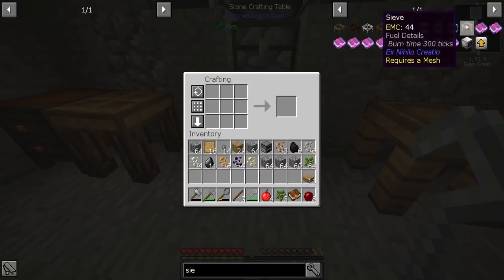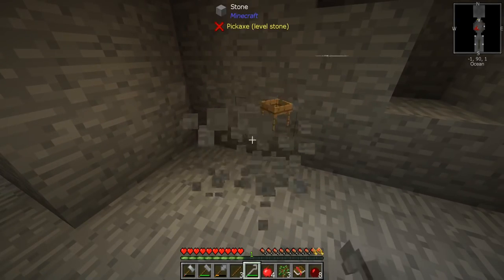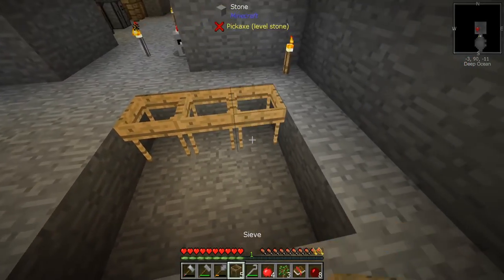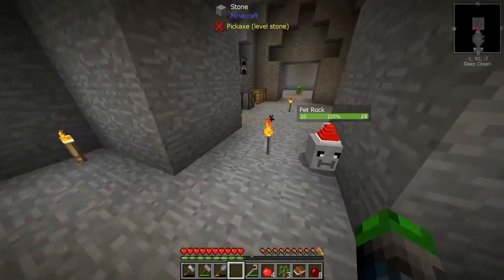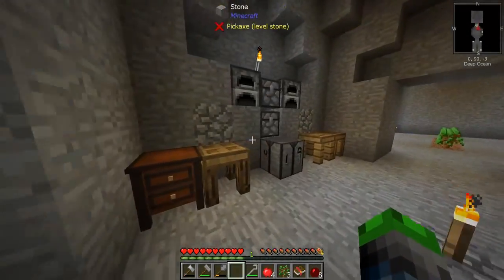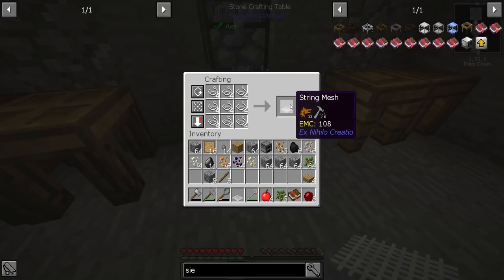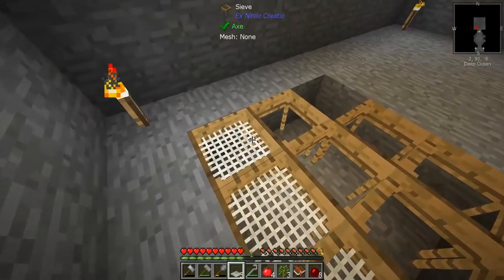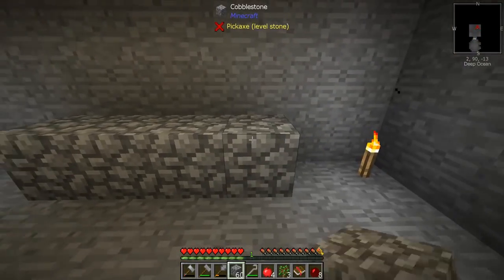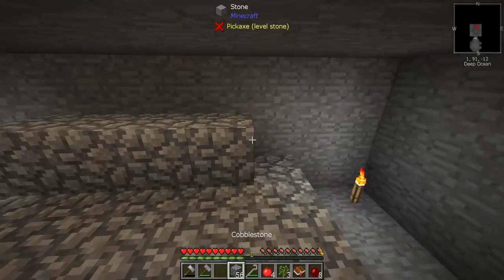Seven more sieves — tada! That will break you. The cool thing about these is if you put them all together they will work simultaneously. We can only get six of these bad boys working right now, which is okay. We'll place them here and this will be what I would call our processing room. We have so much cobblestone thanks to that cobblestone generator.